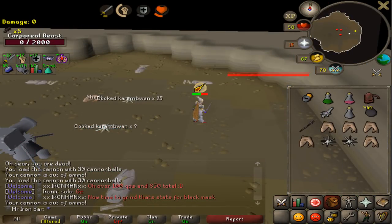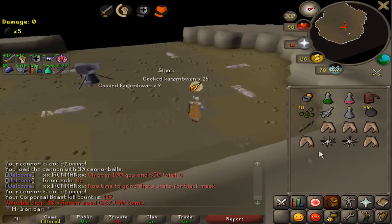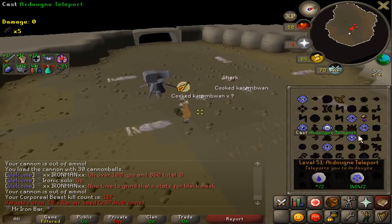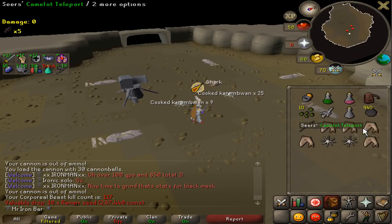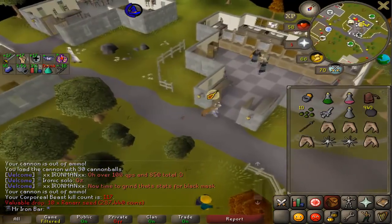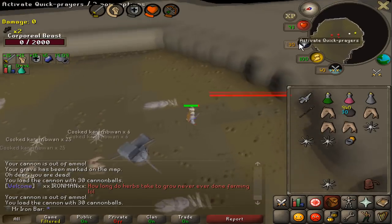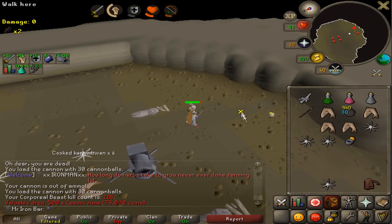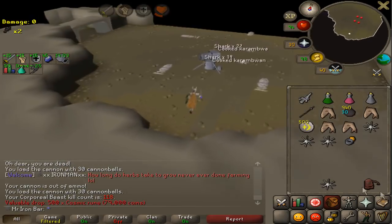Ranarr Seed! I didn't even remember them dropping Ranarr Seeds. Prayer potions — gonna probably need to plant these. That kill was super easy — I used one inventory of food and only like 5 Sharks. That's crazy.